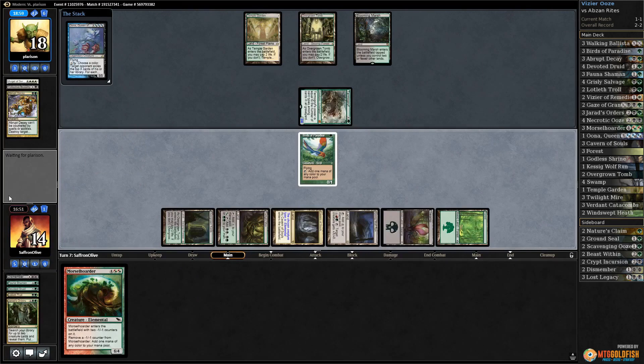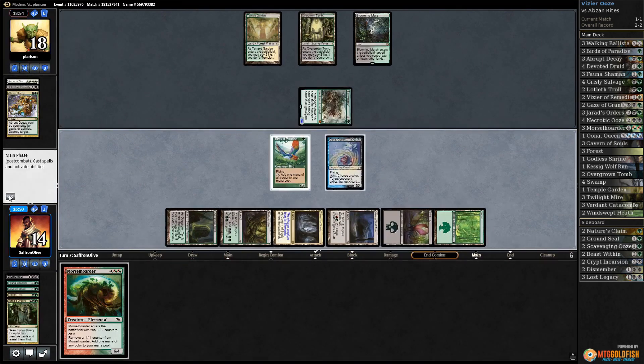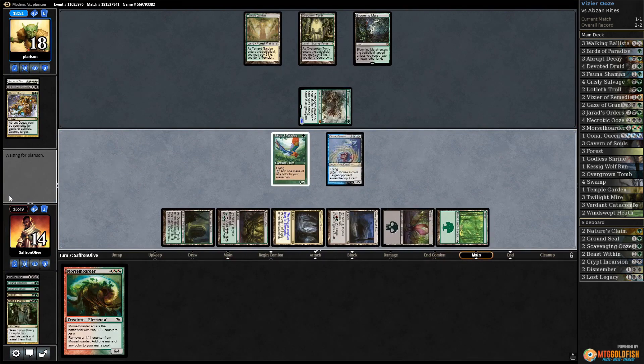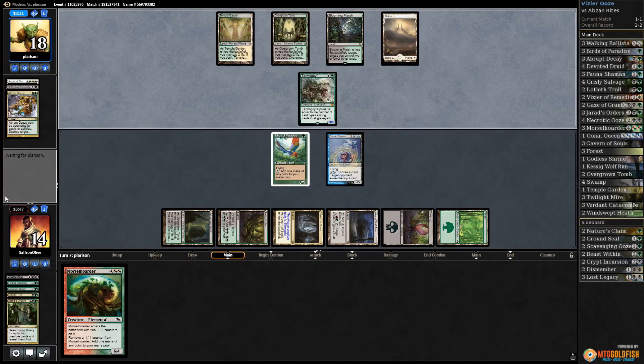We draw a land anyway — play Kessig Wolf Run. I think we actually just play Uuna here, more impactful. Play Uuna, hope our opponent doesn't have removal — Abrupt Decay, Fatal Push, don't do it. If we start activating Uuna, life gets much better. Moment of truth — do they have a path? Not yet! Uuna value! Oh, another land — and here's Siege Rhino.